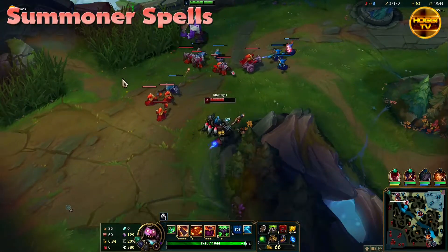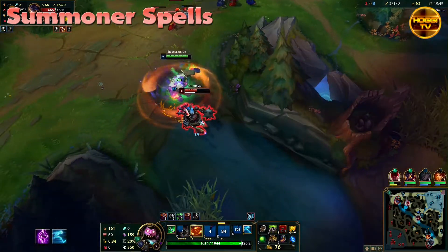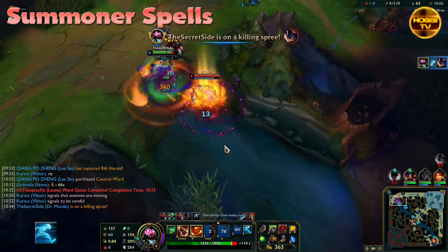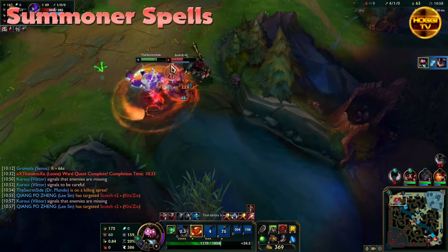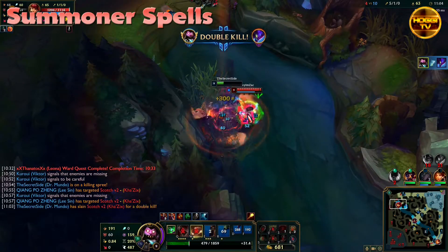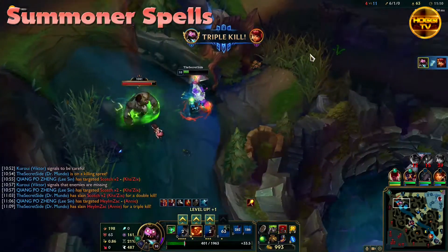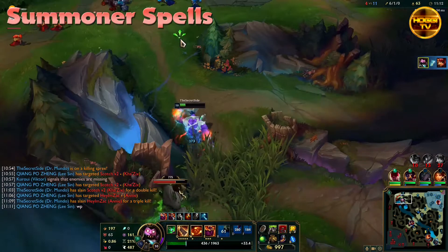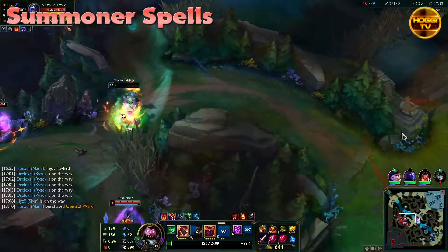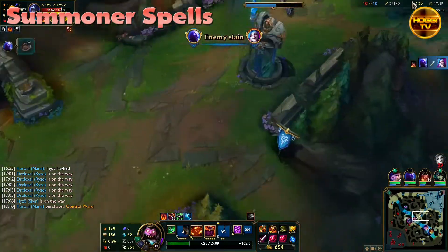Now let's talk about my choice of summoner spells. There's nothing surprising about taking Teleport. What's different compared to most people is that I actually prefer Ghost instead of Flash. Flash can be better situationally, but Ghost has more advantages in my opinion. For example, the cooldown is lower than Flash, you can chase enemies much better especially in a long lane like the top lane, it can escape quite often, and it also has great synergy with Mundo's ult because both give movement speed. So with Ghost and ult you can outrun or run down basically everyone, which also reduces one of Mundo's biggest weaknesses: getting kited.